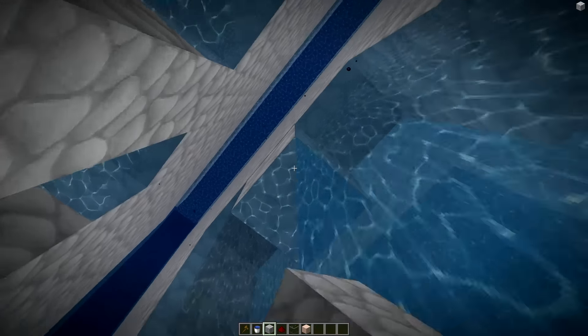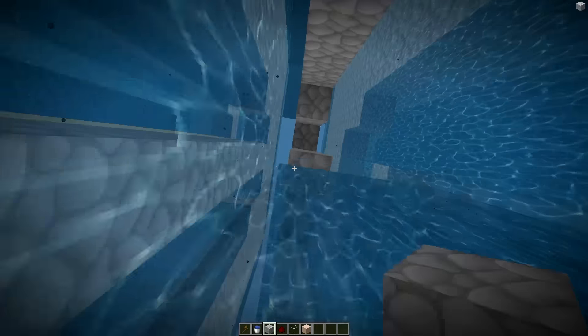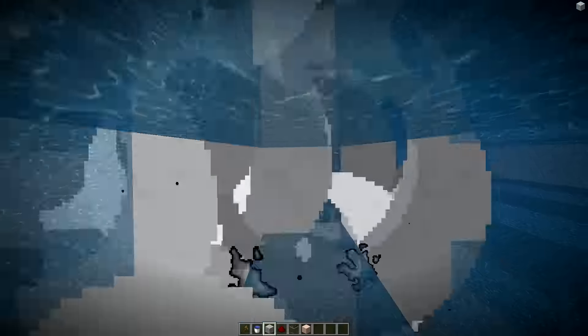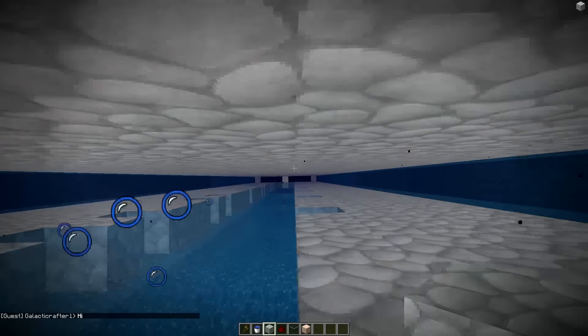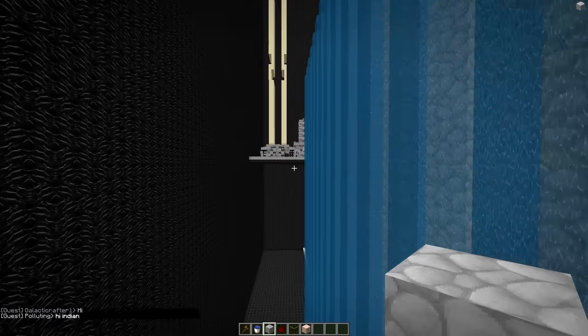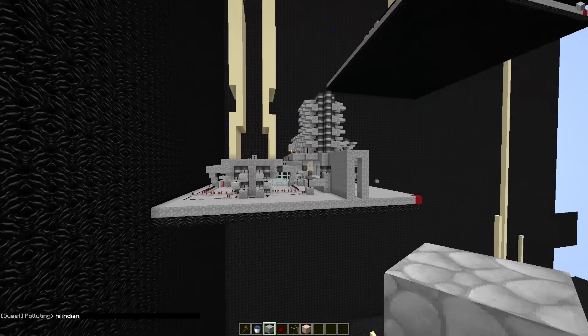All in all guys, this cannon here is a beast. It should be nuking every single time, unless you forget either the red sand or the sand — then it's gonna mess up a little bit. Other than that it should be going all the way. As you see right here it's nuking. I could probably make some more walls somewhere and it will still be nuking. It's around 20 to 25 chunks.